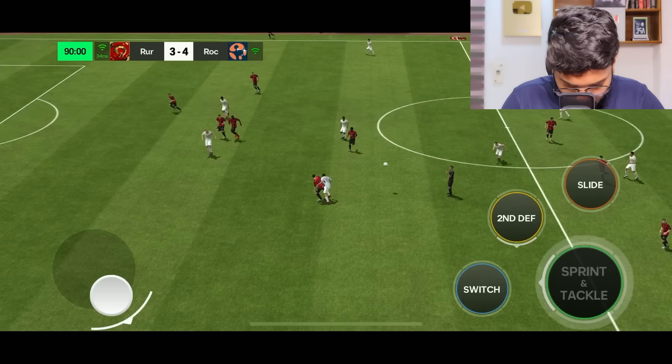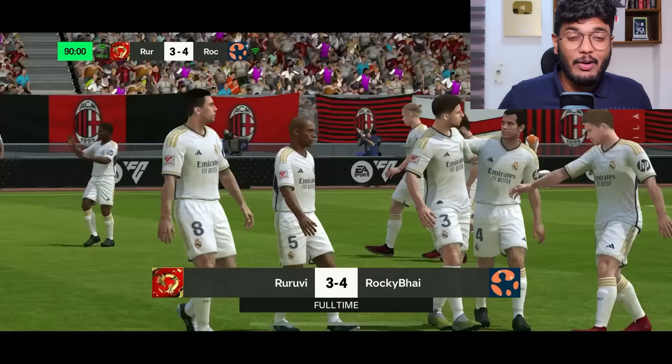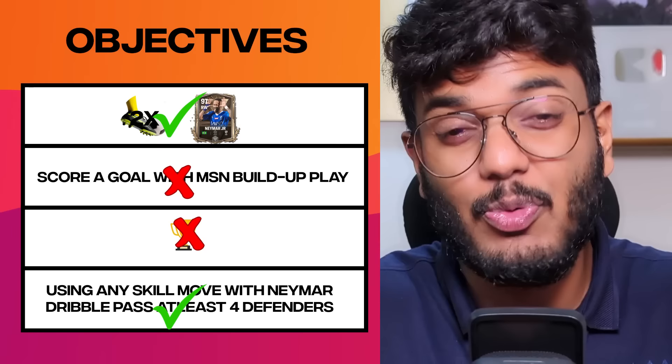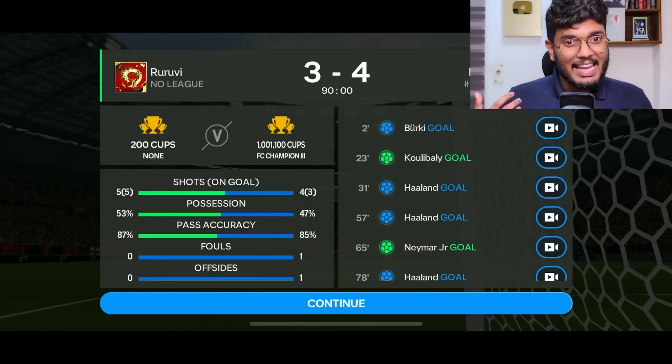Bradley gets a good defensive moment but that's full time — it's a defeat. We completed two out of four objectives: three goal involvements with Neymar (objective passed), beating four defenders with Neymar's skills (objective passed). We failed to win the match and failed to score the MSN link-up play goal. Manoj dominated — three shots on target and scored all three. A very challenging match though and I really enjoyed it!